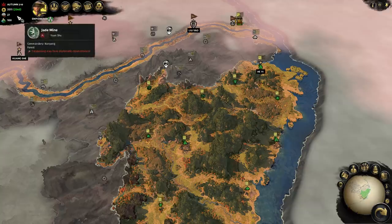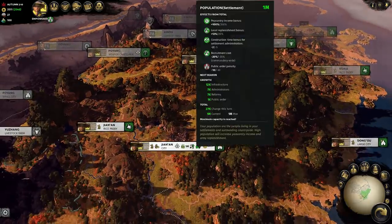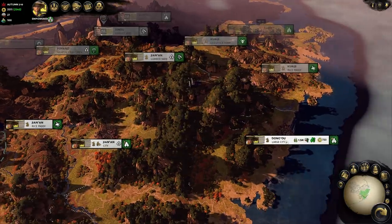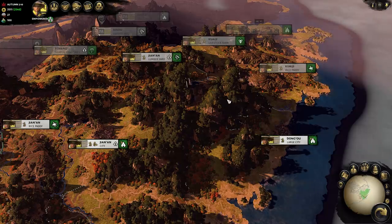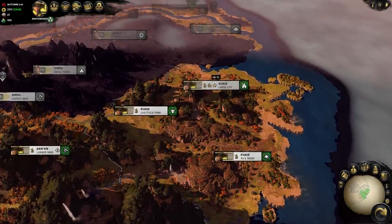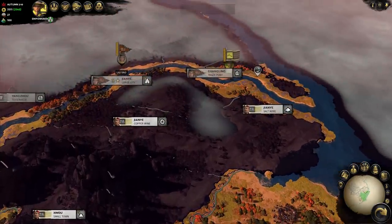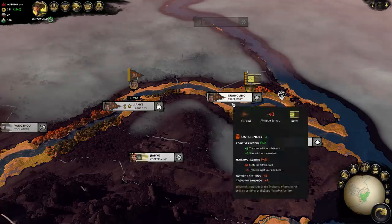Back to the campaign map, we can see that we have very high population in our settlements, which is giving us huge bonuses to our peasantry income and will benefit our recruitment in any future wars. Growing and biding our time on the coast means we can slingshot ourselves into existence and rid China of its corrupt rulers and free the people. Our first stage of the slingshot is to take on Liu Yao, a warlord with only two territories, so he makes an easy first target for our expansion.